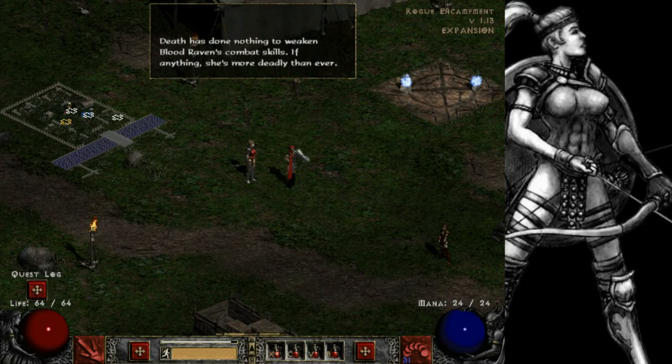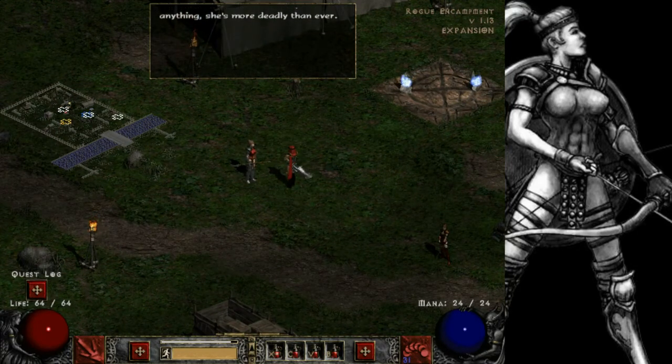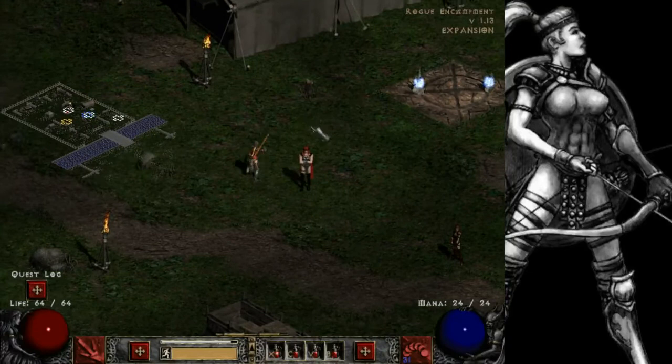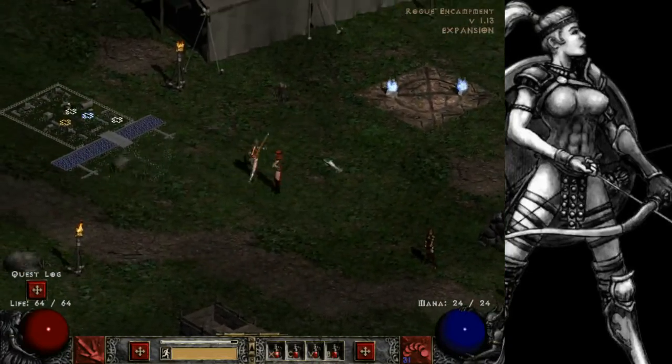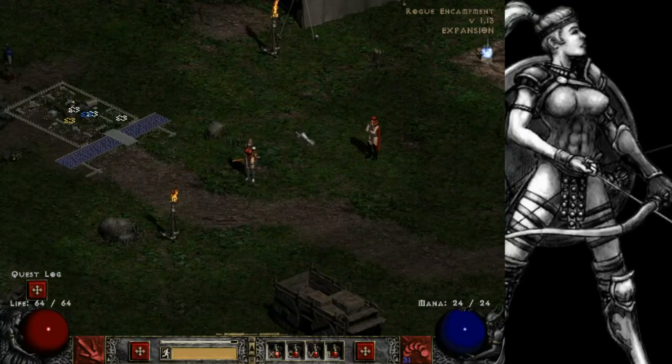We get our next quest from Kashya. She says we have to go kill Blood Raven in the burial grounds because she has turned to the dark side. It's our job to go take her down and prevent her from raising all the dead. But we're not going to do that in today's episode - we're going to save that for a later episode.